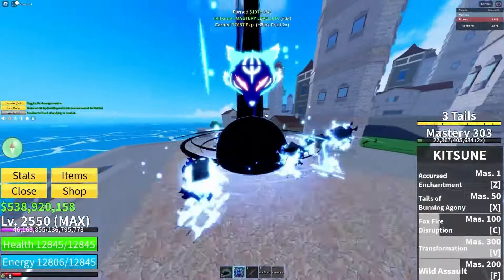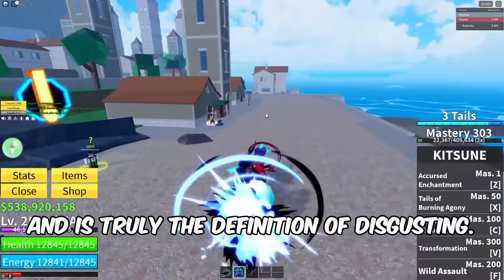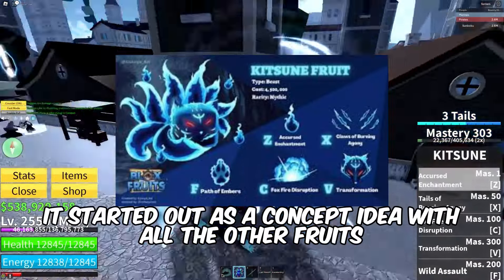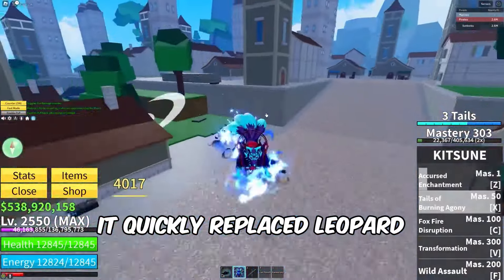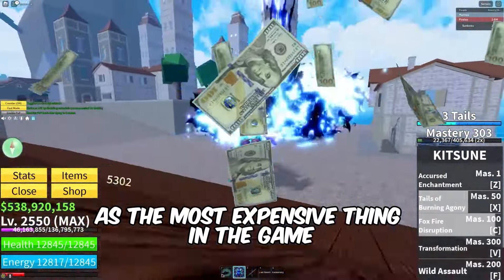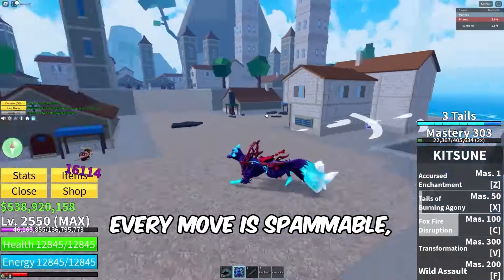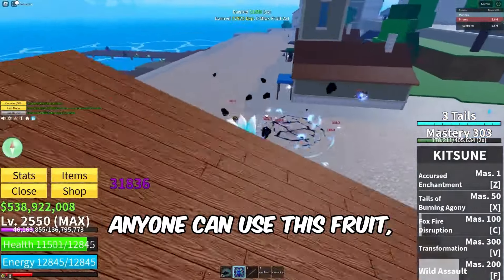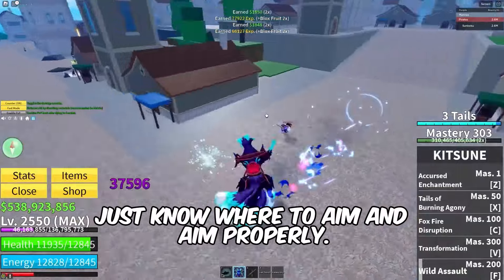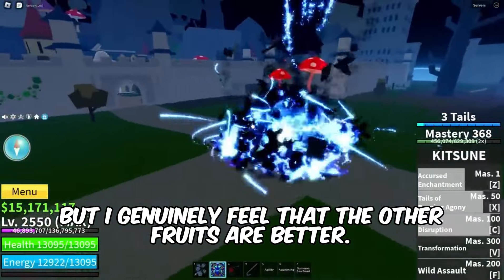At number 7, we have the Kitsune Fruit. This fruit came with Update 21 and is truly the definition of disgusting. It started out as a concept idea with all the other fruits on the drawing board, until finally it got added. It quickly replaced Leopard as the most expensive thing in the game, and the best fruit to do complete brain-dead spam with. Every move is spammable and there are basically no drawbacks to this fruit. Anyone can use it — just know where to aim and aim properly. I would have put it higher, but I genuinely feel that the other fruits are better.